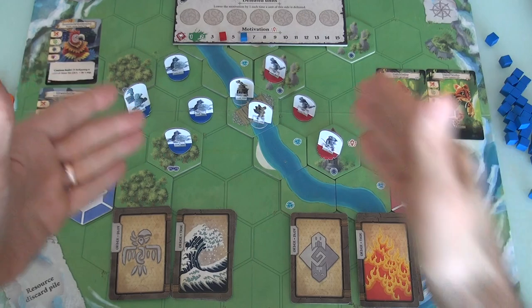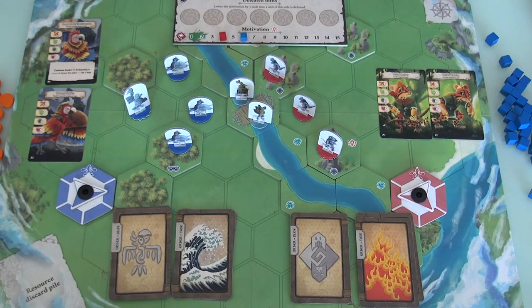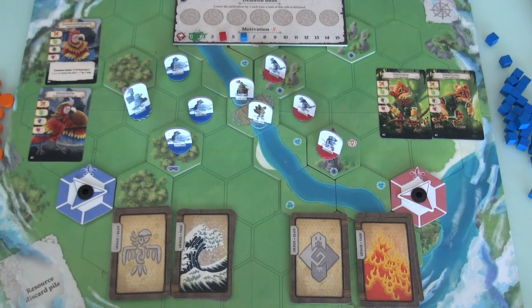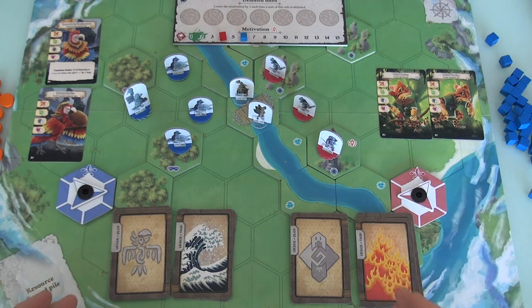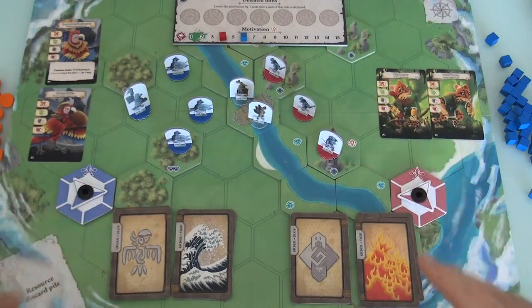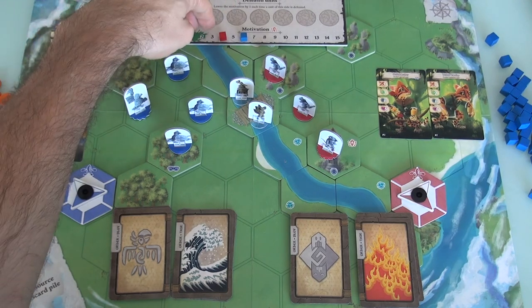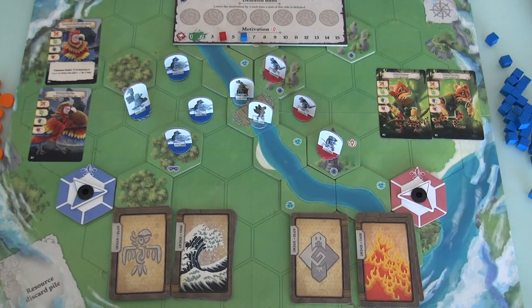Over time, both of these armies are going to lose the motivation to fight. There are cards in their decks that make them get tired and exhausted, dropping their motivation. If any army has their motivation at one or two, they're ready to withdraw. If their motivation ever falls to zero, they completely surrender. If either side surrenders, the other side wins and is emboldened — that means the war effort continues all the stronger. We don't want either side to surrender. We want to get both sides' morale down to one or two so they'll both leave at the end of a round.